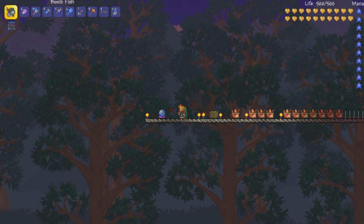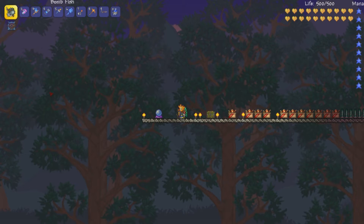Hello everyone and welcome back. Zeb here with another Terraria 1.3 guide video. This is basically a weapon and equipable guide, showing off two things you can get from fishing.